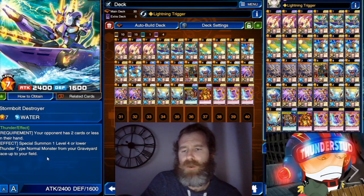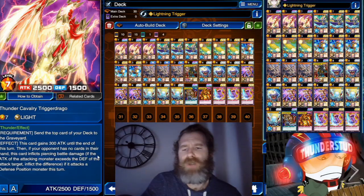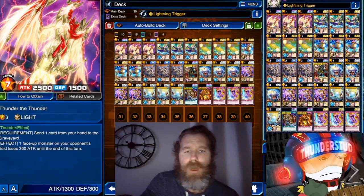Then we have Thunder Cavalry Trigger Dragon: send the top card of your deck to the graveyard, gains 300 until the end of this turn, then if your opponent has no cards in their hand you gain pierce. Very strong monster — 2800 virtually all the time.